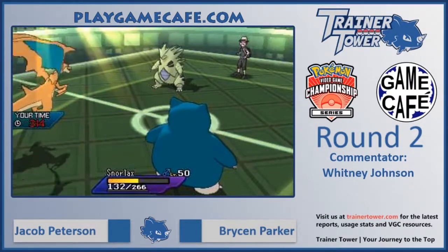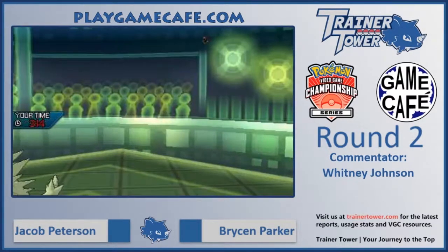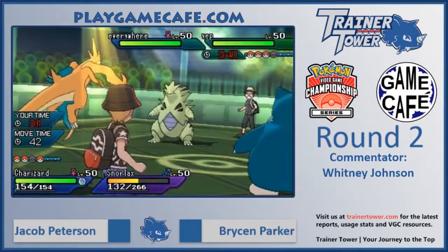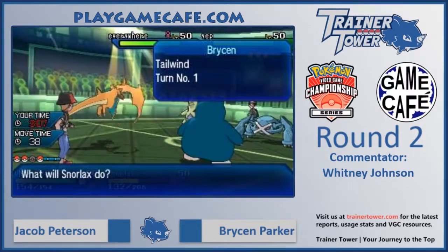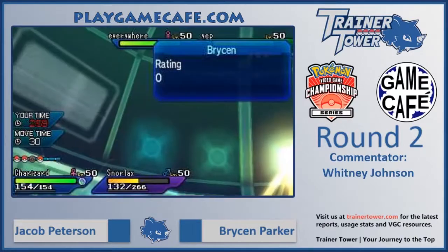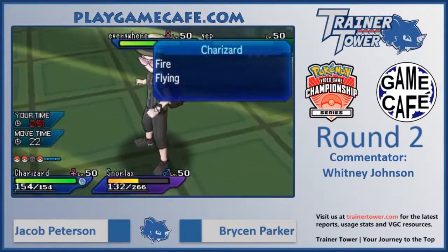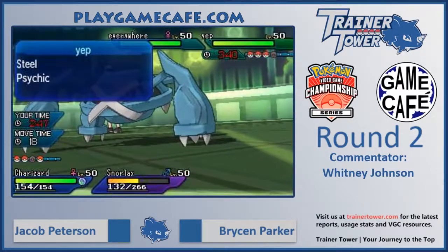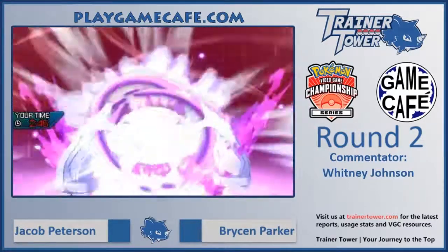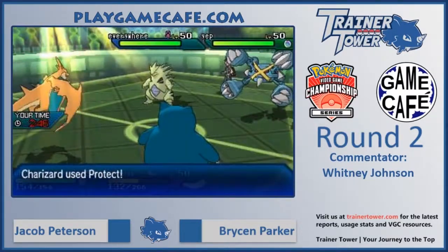The problem is Snorlax is going to be slower than everything Bryson has, and at 50% HP it's going to be taking a lot of damage. Metagross comes in to take the place of the fainted Hitmontop. If it chooses to Mega Evolve, it will be faster than both of Jacob's Pokemon even if Tailwind expires. Snorlax is not as bulky on the physical side so it definitely doesn't want to take attacks from Metagross. And the Tyranitar is very threatening into this Charizard — with high defense, and Charizard's already at lowered special attack, it'll take four times super effective Rock Slides in return.